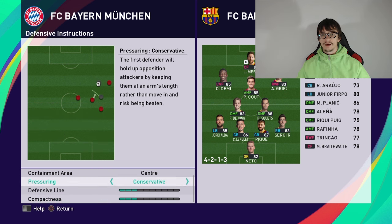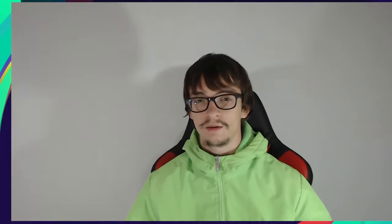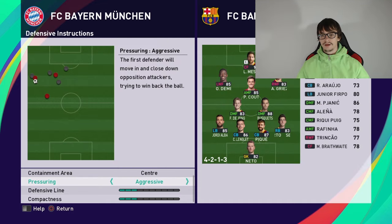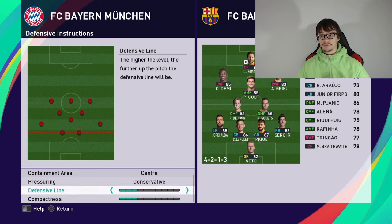Keep pressuring conservative because you don't want to make it aggressive — you can get booked or leave more spaces for the opponent. If you stay conservative you can win the ball cleanly. Defensive line at 3 bars is perfect; if you leave it too high you'll concede goals from long balls.